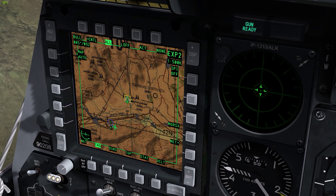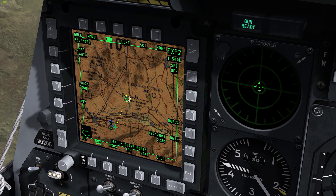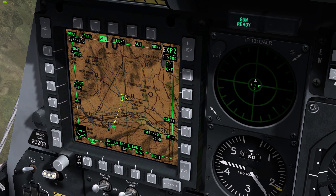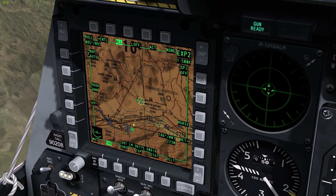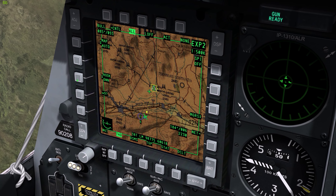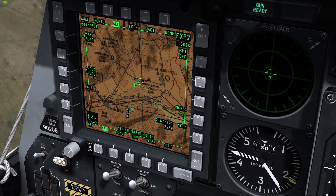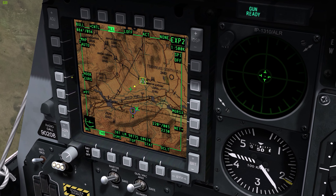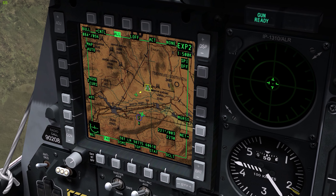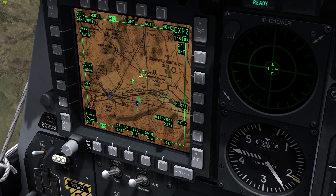Switch the TAD to EXP2 mode and slew onto my mark point and hook it. With that, I am going to change the cursor mode on the TAD. And now we've got a hook cursor — we want the other one. That one.